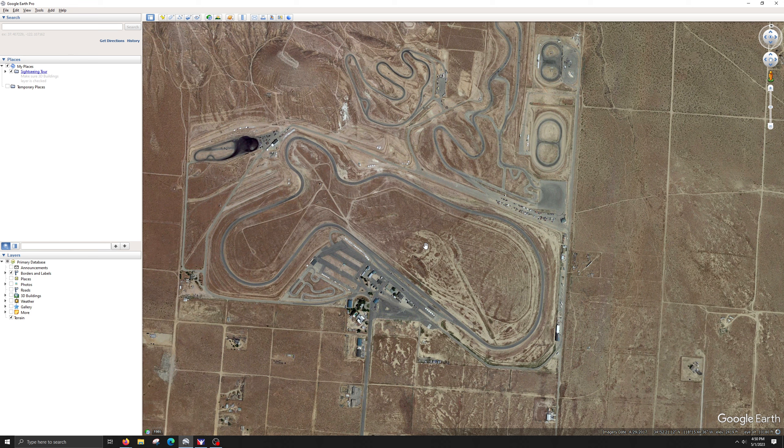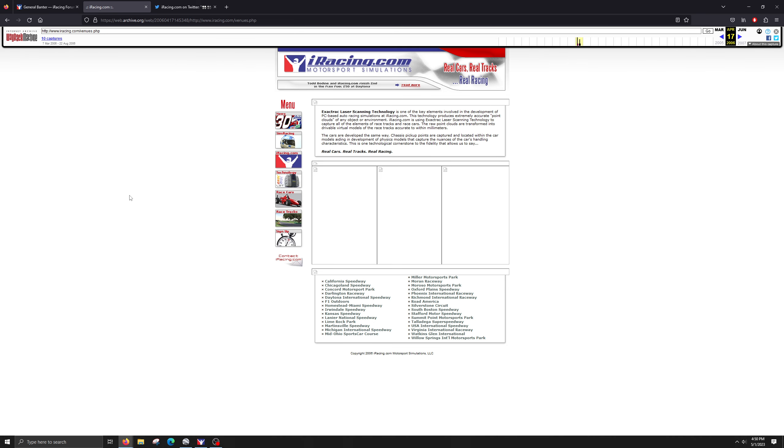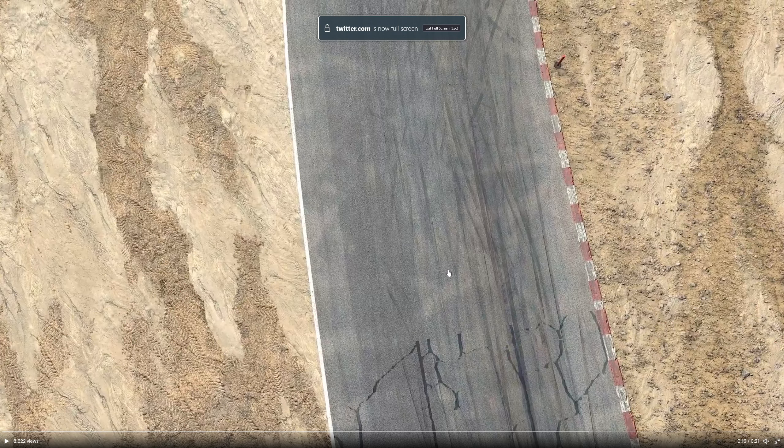This might be the longest wait for a track we've ever had. If we go to the Wayback Machine, you can see in 2006 right when the first public website was put up, real tracks that were going to be offered — and right down there is Willow Springs. There are others like F1 Outdoors, which was for karting, and Miller Motorsports Park, which got reconfigured massively right after iRacing had scanned it. But I believe we can call Willow Springs the longest wait at 17 years.